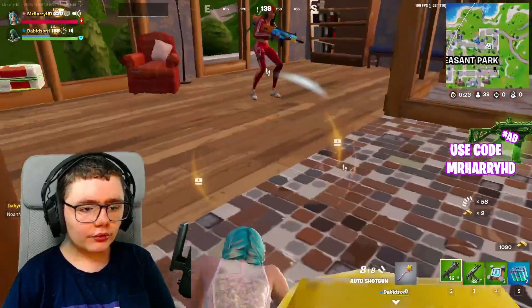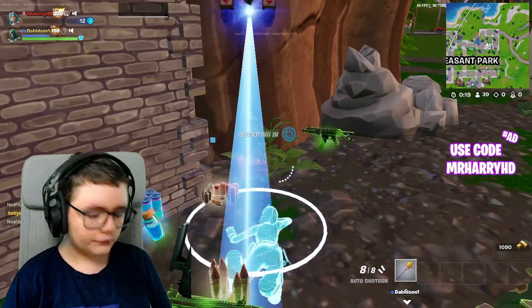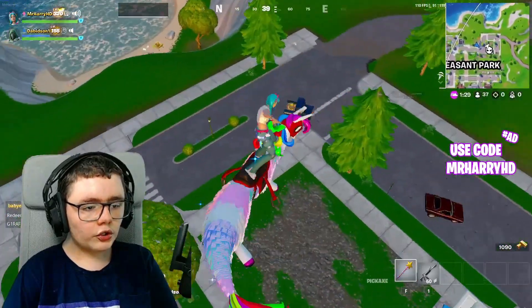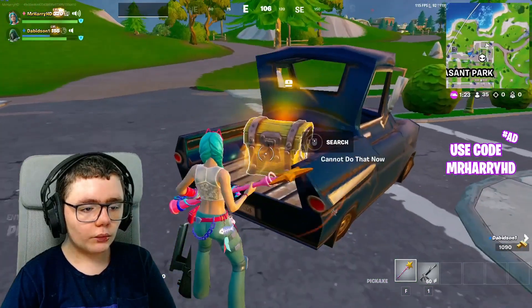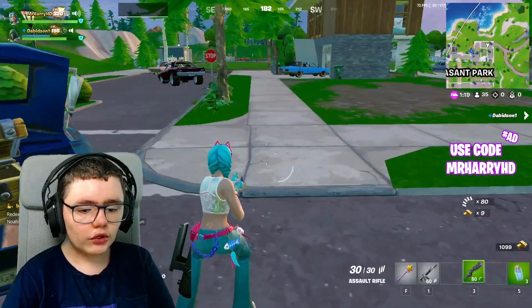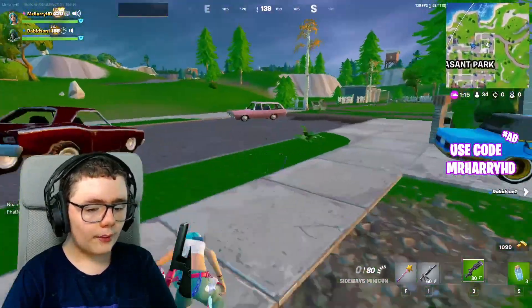Oh crap! Alrighty, we've just respawned and let's head over to this car right here. Let's go and loot this up so we can get some good loot. Let's drop down here, let's open a chest. Sideways Rifle — that's one of the new items in the Fortnite update that came out last week.